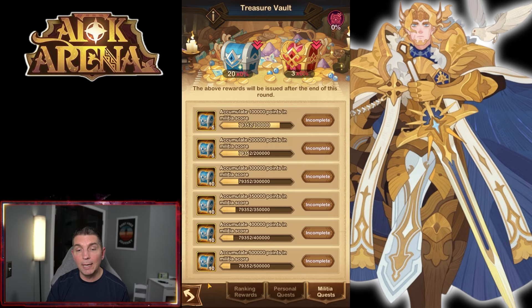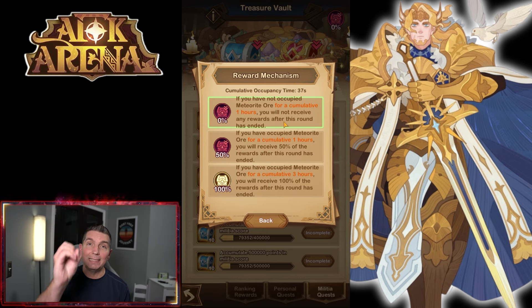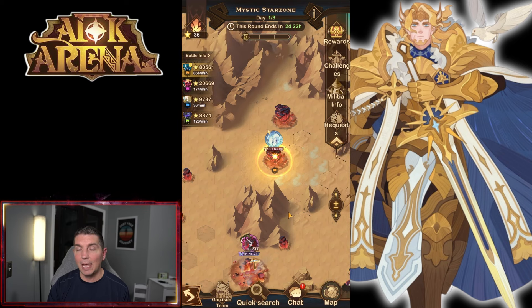The militia quest is the combination of everything your guild is doing, which is why being in an active guild is super important for these events. Lilith has also said there will be more guild events. As for the reward mechanics: if you have not occupied a meteorite node for a cumulative one hour, you will receive zero rewards. If you've occupied for one hour you get 50% of rewards; if you've accumulated three hours you receive 100%. You absolutely need to hit that 100% threshold.